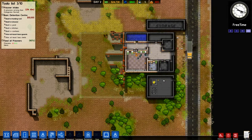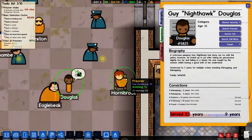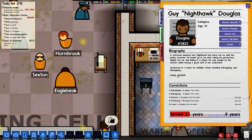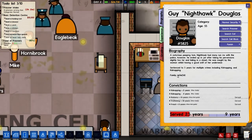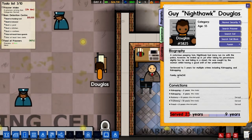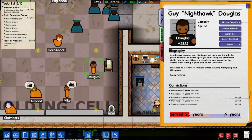I have a feeling somebody's going to get shanked in the shower. Let's explore the prisoners. There's this lanky dude in the middle — Nighthawk Douglas. A notorious peeping Tom, Nighthawk had many run-ins with the police, however he ended up in jail after taking his perversion slightly too far. Hiding in a closet, he was caught by a woman whilst having a good look at her undies. Sentenced to five years for multiple crimes including kidnapping. This dude is pretty messed up. Is he going to cause trouble in the future? Maybe.